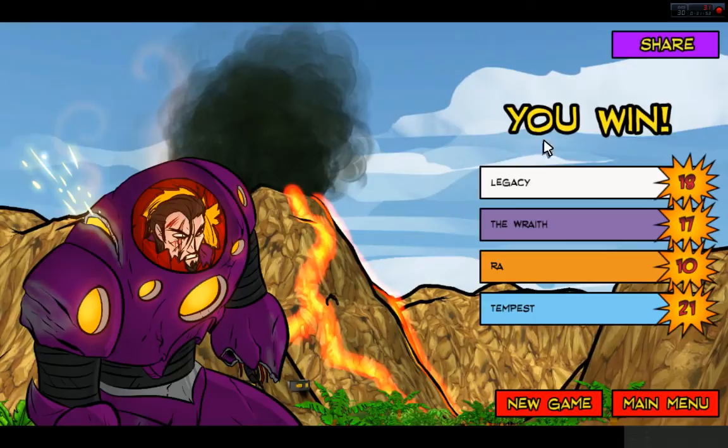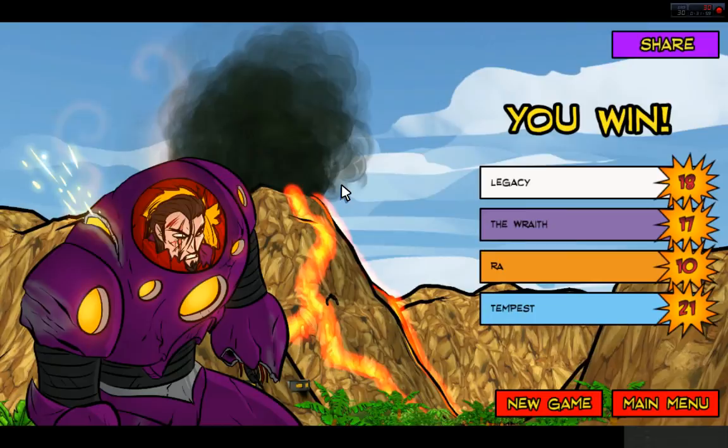And there we go — we win! All four of our guys are up and above 10 life. During some of the higher level guys, it gets a lot harder. Let's go to main menu. That's pretty much Sentinels of the Multiverse, guys. This is available on Steam right now — I'll leave a link down in the description. Really fun, and like I said, you can play with multiple people if they have a copy of the game. If you like the video, go ahead and click like, subscribe to the channel, or leave a comment. See you next time — later days, everyone.